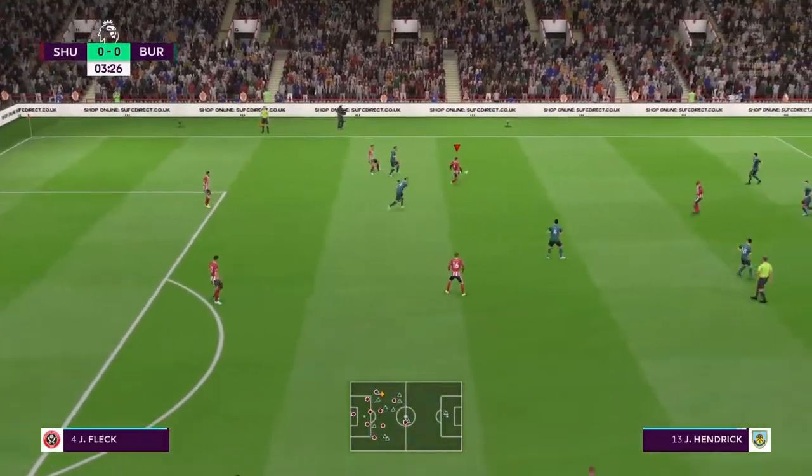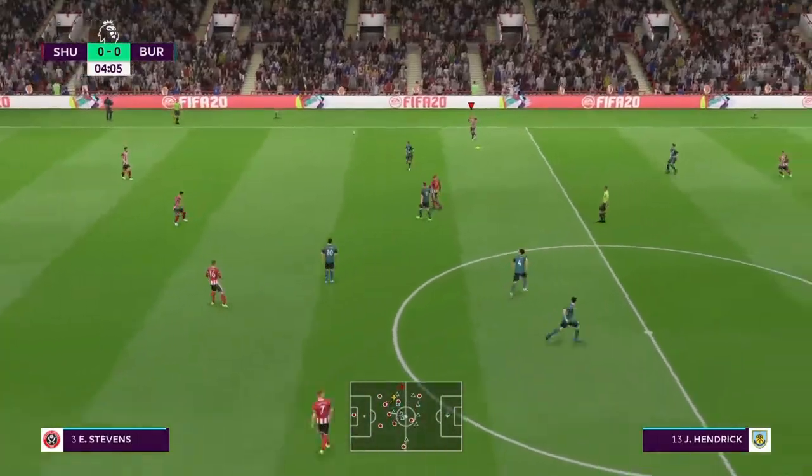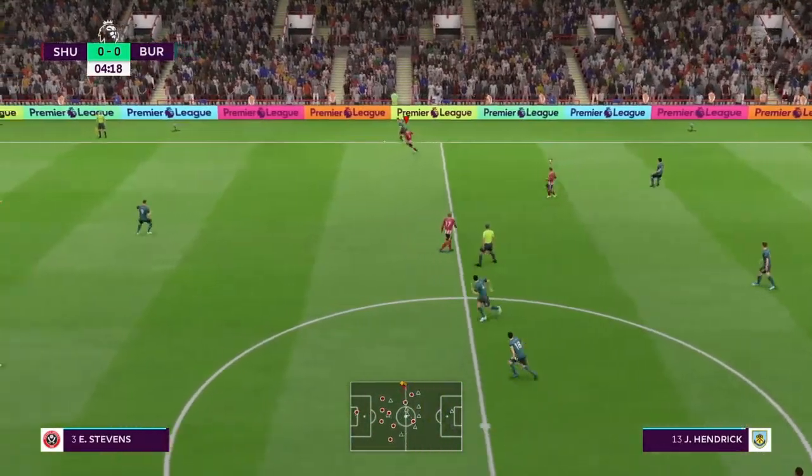This is the Burnley line-up. In goal today, Nick Pope. Jack Cork starts with Ashley Westwood in centre. They couldn't keep possession — they've given it away.